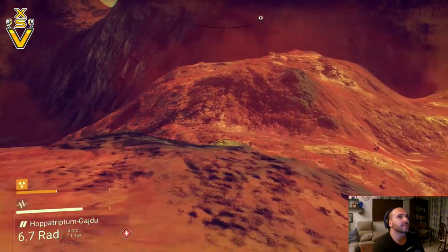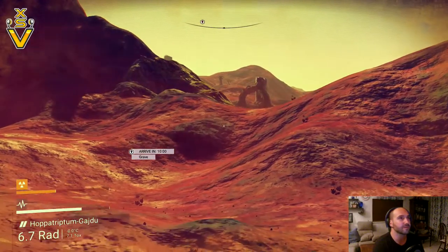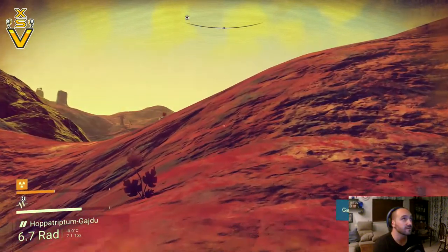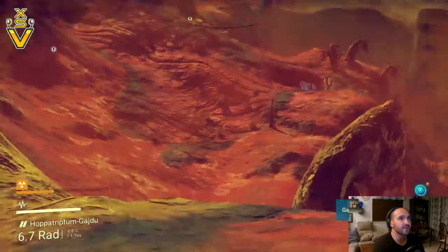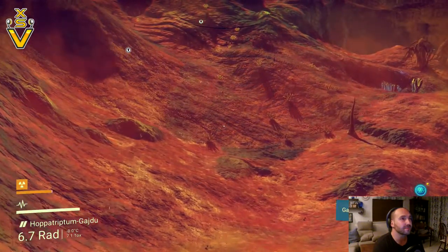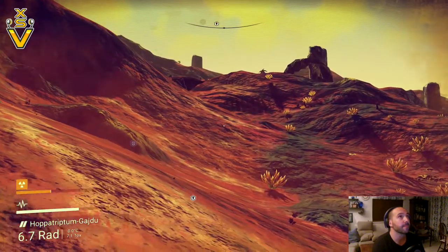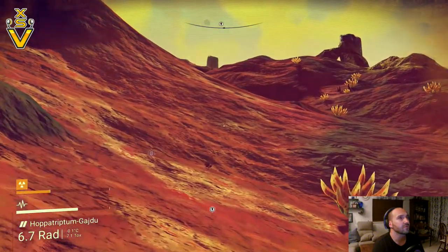I'm wondering whether I've missed the plot, done something wrong, or if this is really how the start of this game is. It is, I think, quite grueling to find these parts that I need. We're talking I've had to walk for 10 minutes in one direction to get iridium, and then I got killed and was planted back at my ship. I thought I'd keep the iridium, but I've lost it all — and I've lost a lot of stuff I found along the way as well.